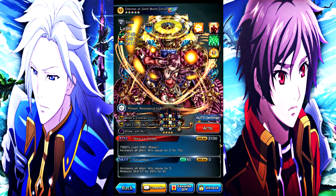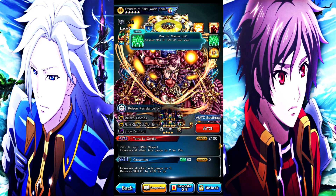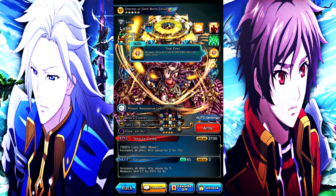So we have Sunji. Her first ability is Revenge — fills art gauge by 2 when near death. Second ability is Max HP Master level 2 — all allies max HP 10% up. Next is True Eyes — all allies accuracy rate and crit damage 30% up. Her skill increases all allies' art gauge by 5 and reduces skill CT by 20% for 8 seconds. This applies to all allies, not just her, so that's really dope.